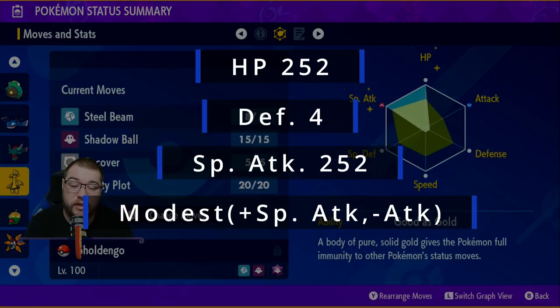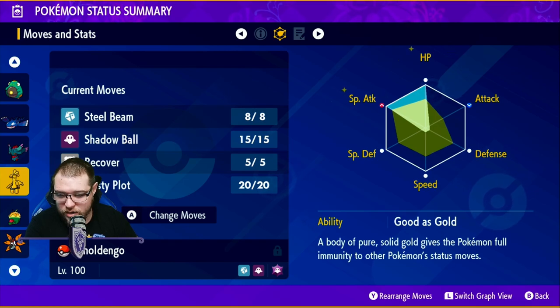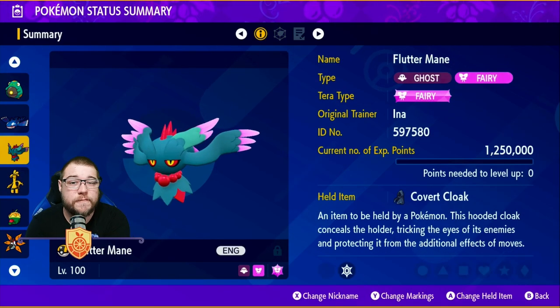The spread is 252 HP, four in Defense, and 252 Special Attack, bringing Special Attack to 401. A 401 with plus six Nasty Plot off a 140 Special Attack move with STAB does massive damage that nothing wants to take. A Modest mint raises Special Attack even further and lowers Attack. The ability is Good as Gold — a new ability that makes Gholdengo immune to status moves, which is always a plus.